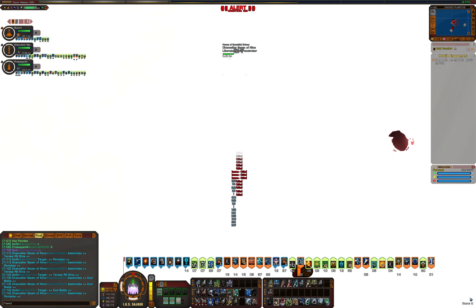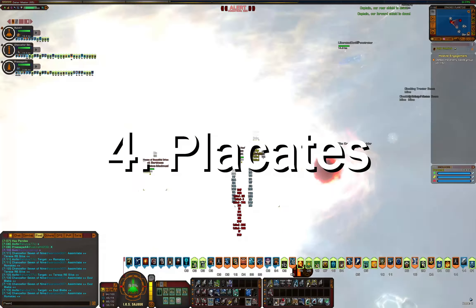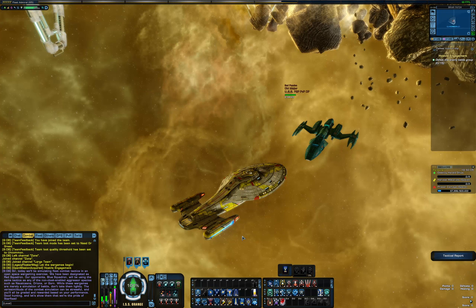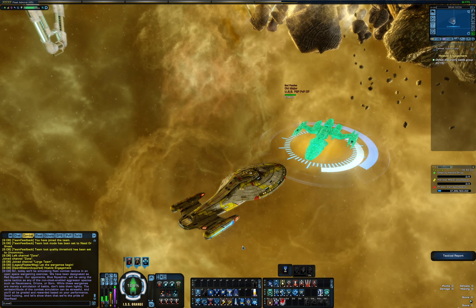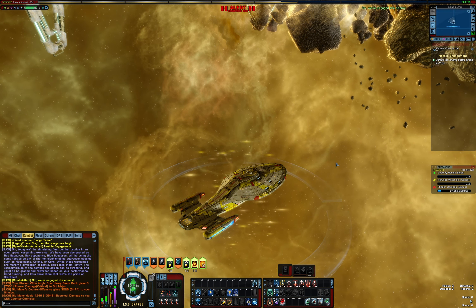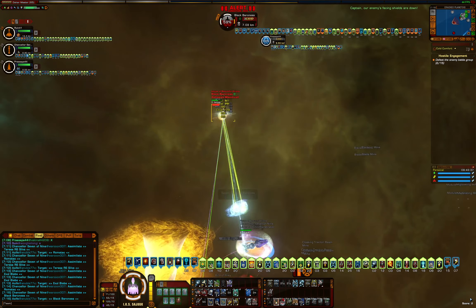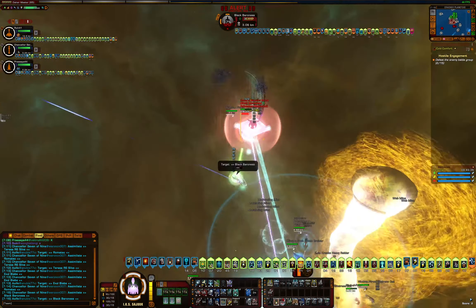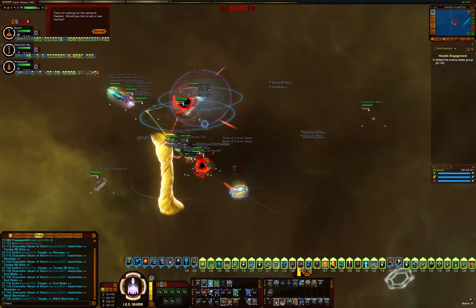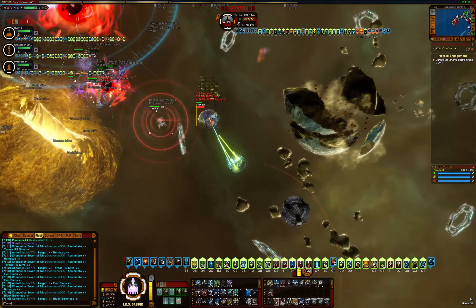Let's talk about the really good stuff: placates. When you placate your attacker, your ship disappears visually and they cannot attack you for a few seconds. One of the most commonly used placates in PvP is the Aux to SIF duty officer. There are 4 variants of this doff — you can get them from the exchange or from the Delta Operations expansion pack. They can be expensive, but it's extremely useful to have on your build and if you bide your time you can get one for a reasonable price.